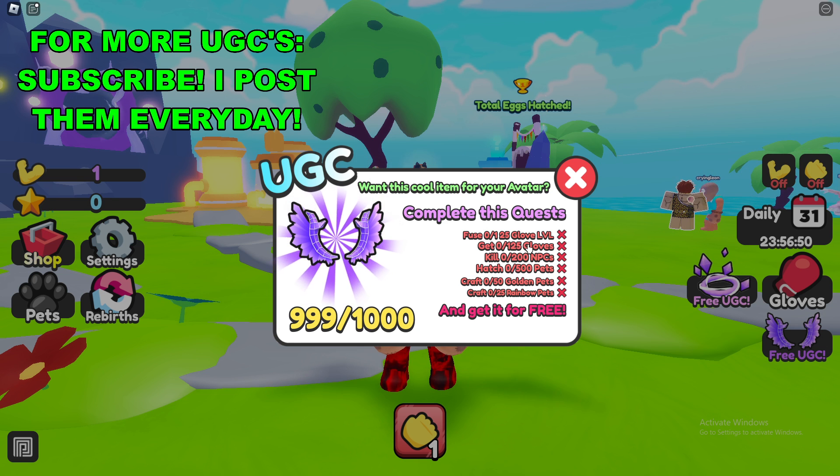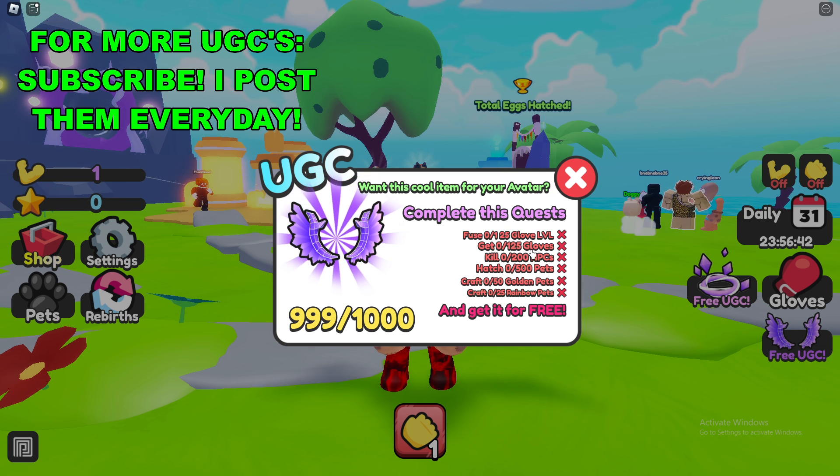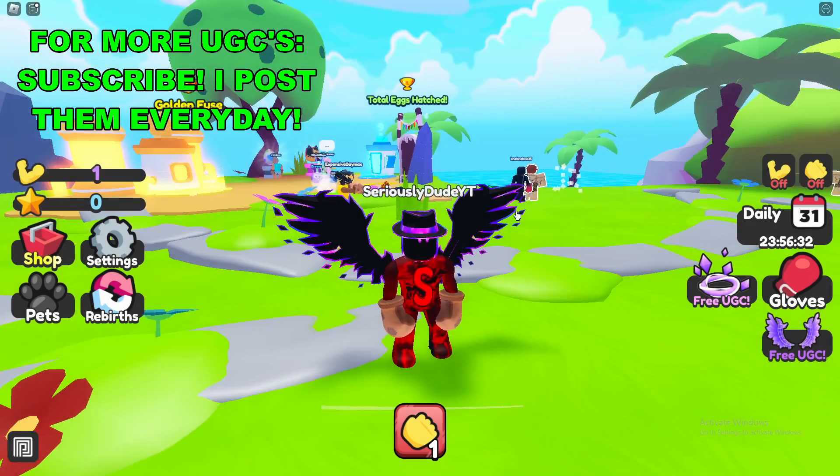As you can see, you have a whole list of tasks to complete. So complete these quests: use one level 25 glove, get 125 gloves, build 200 NPCs, match 500 pets, craft 50 golden pets, and then craft 25 rainbow pets.